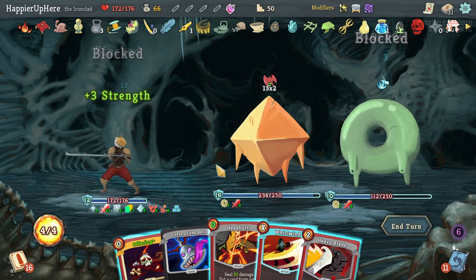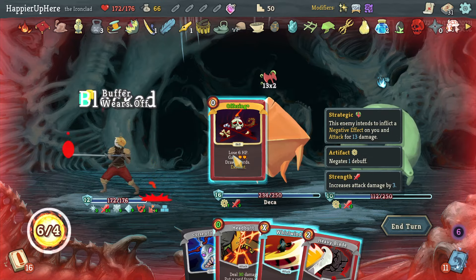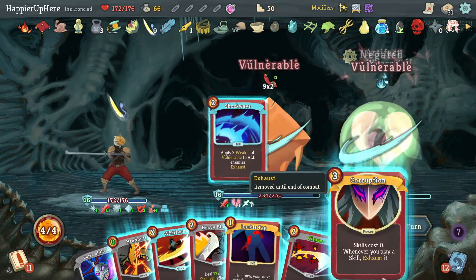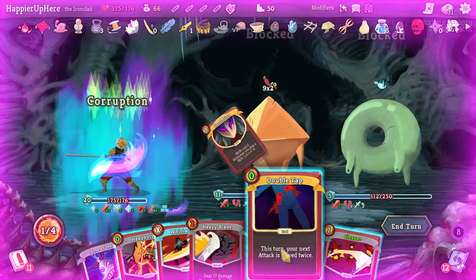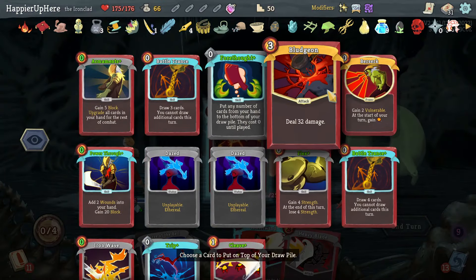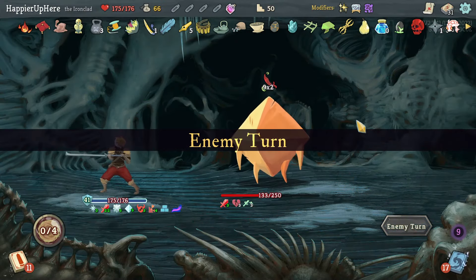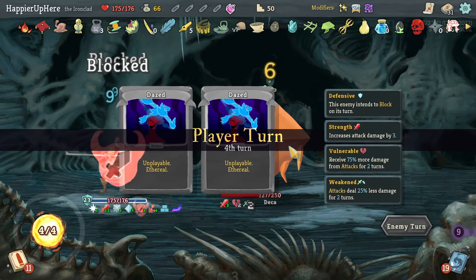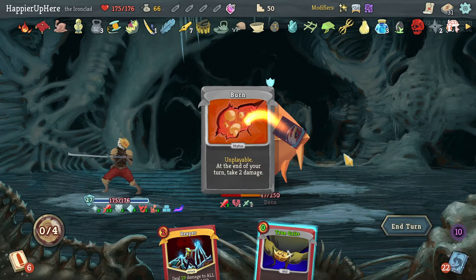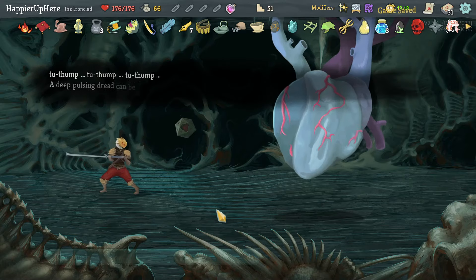Now that I have Barricade things should be easier. Let's do the Offering here, then Shockwave. Corruption is nice — I can double tap the Cleave, then Headbutt to get a Bludgeon back. Let's do Seeing Red, Emulate, and Whirlwind — that is enough. Beautiful — perfected every one of the bosses, but I missed the first elite.